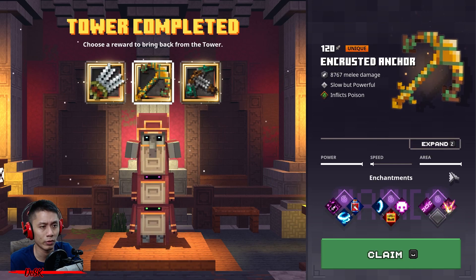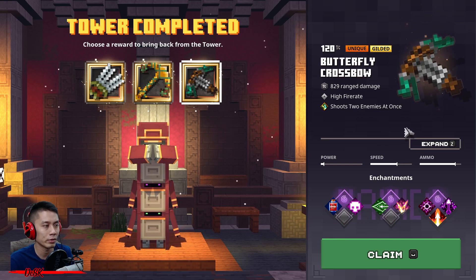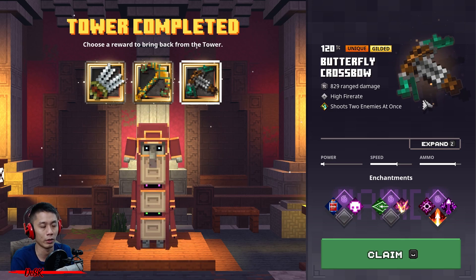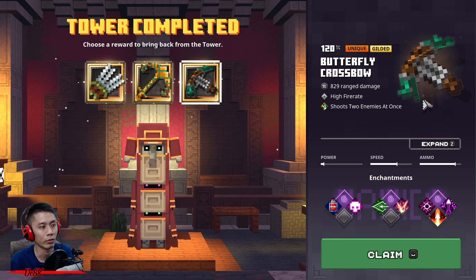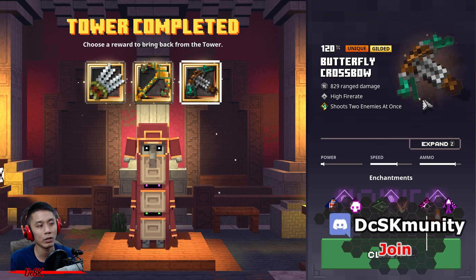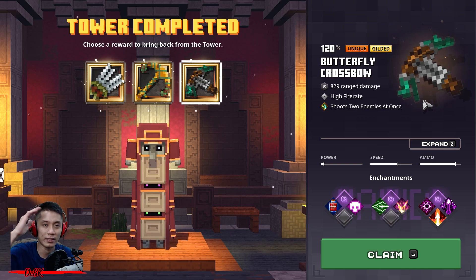Let me check what I got — no good enchantments, so I'll just get this one. That's how I beat Tower 7 in Adventure difficulty. I hope you enjoy this video and learned something useful about how to beat the tower more easily — like selecting the best gear or different types of builds. If you enjoyed my content, smash a like and subscribe to my channel. Leave a comment below or hit me up in my Discord community — everyone is welcome. Happy towering, happy grinding — see you in the next video!